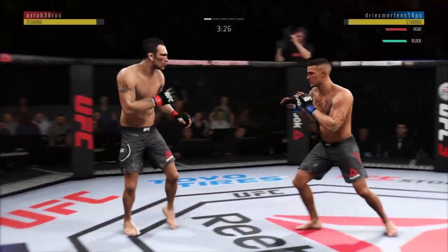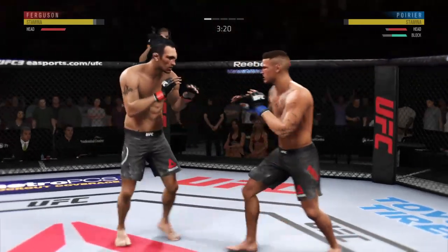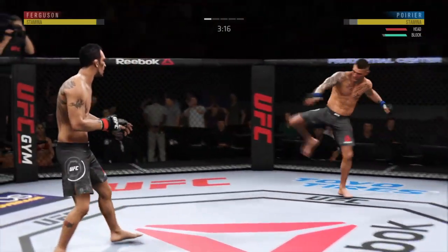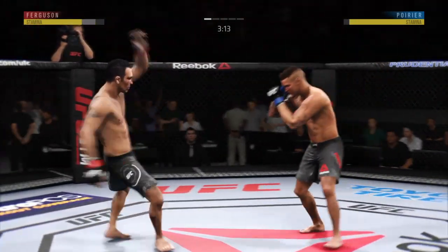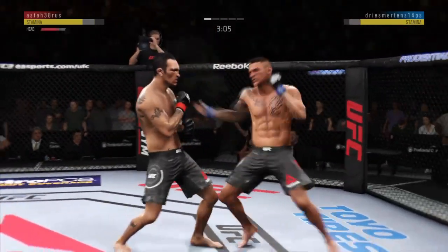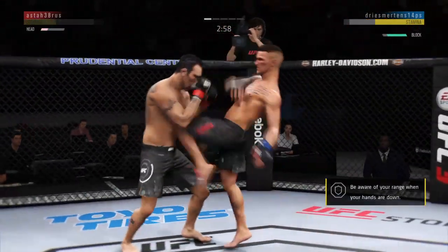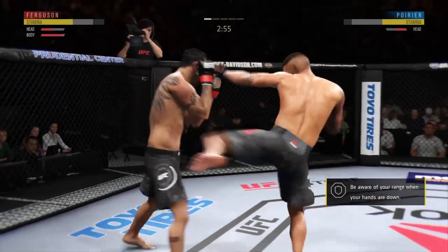He's showing some vulnerability here by leaning right into his opponent's range. Let's see if he can make some adjustments. Good defense there — hands high. Tagged him. Kick lands forward. Huge elbow. Big shot.